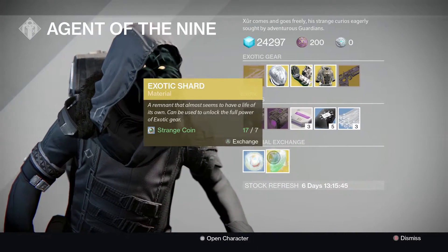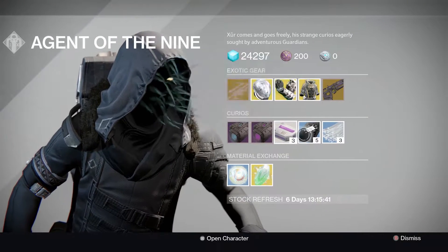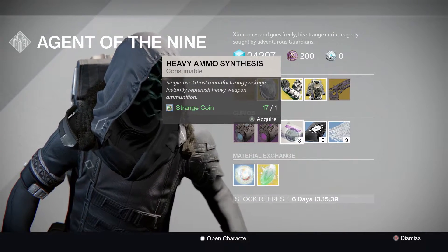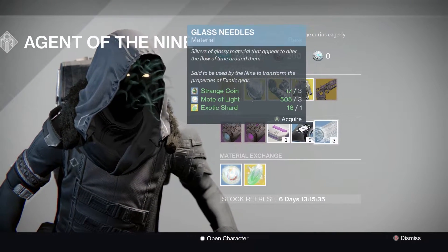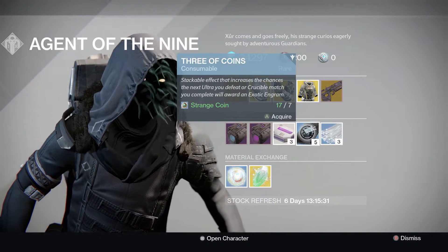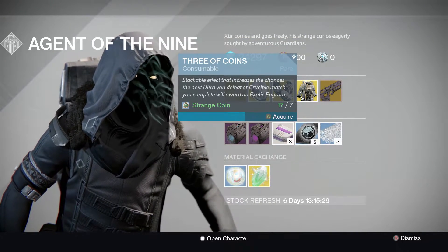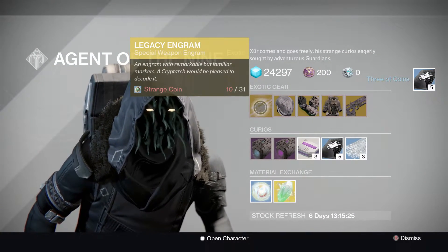Anyway, let's get right into this. For the material exchange we've got the standard items: the Plasma Drive, the Void Drive, a free Heavy Ammo Synthesis, free coins, and Glass Needles. No 10-pack Heavy Ammo Synthesis, which is okay as long as we're getting them free of coins at a continuous rate. I'll pick up one of them.